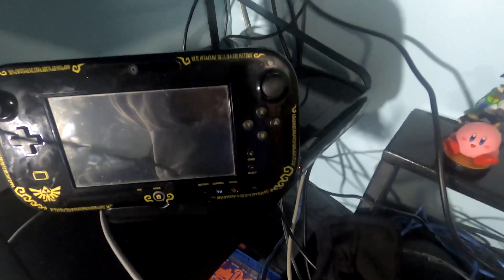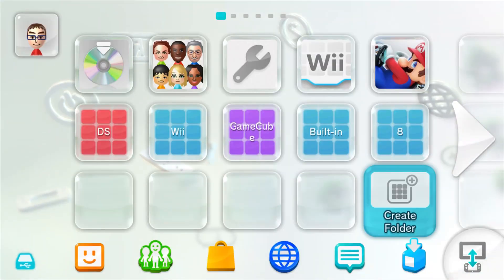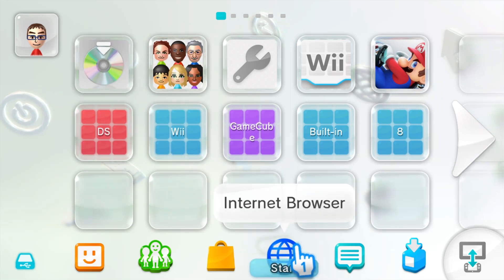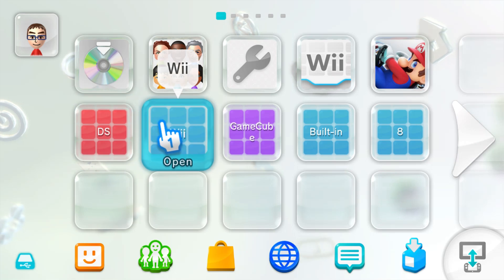This right here is my modded Wii U and I thought it might be fun to show you guys what I have on here. So let's start by booting it up. This is a modded Wii U — I modded it with Tiramisu, but I'm using Aroma, which is fairly new. It came out back in October when the beta launched.